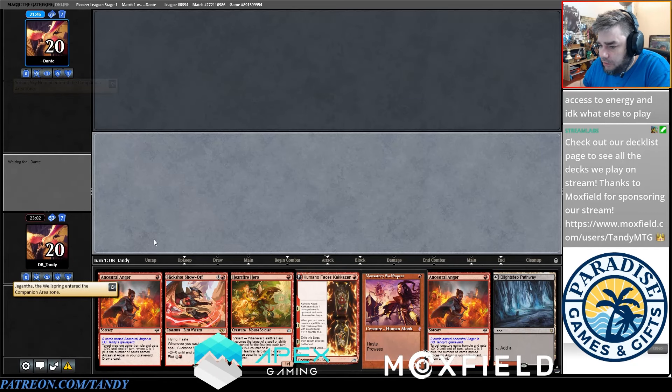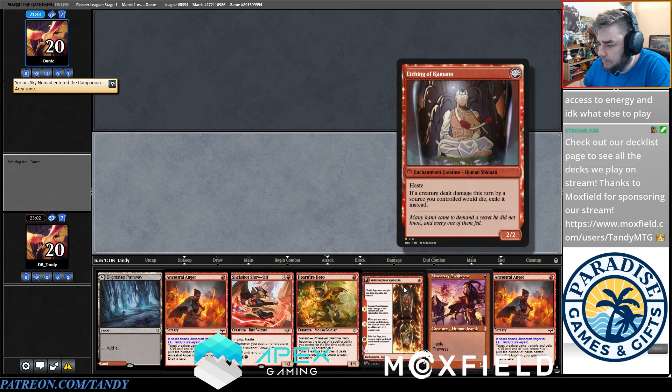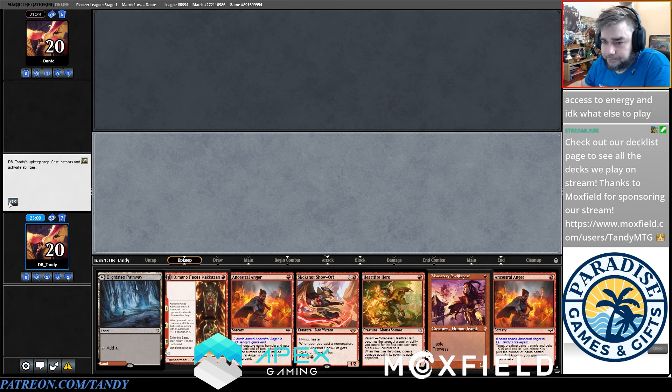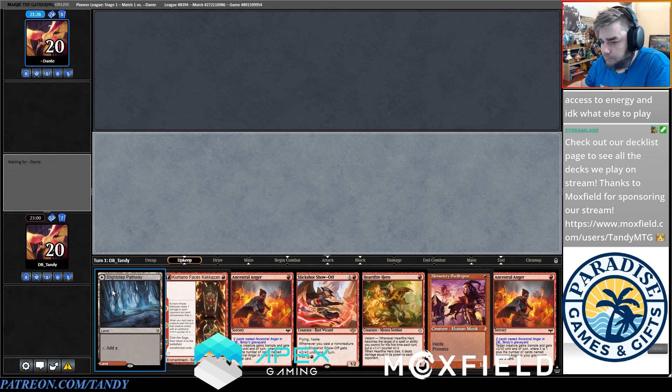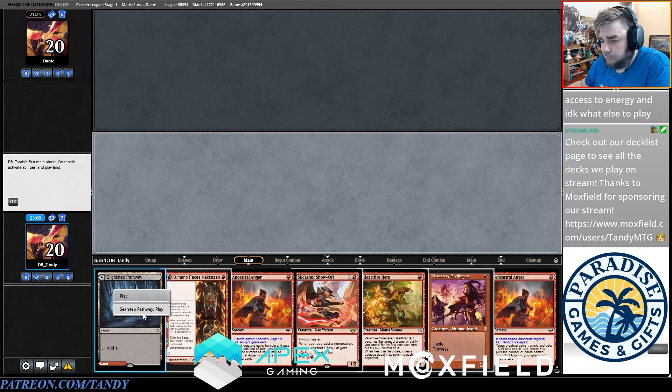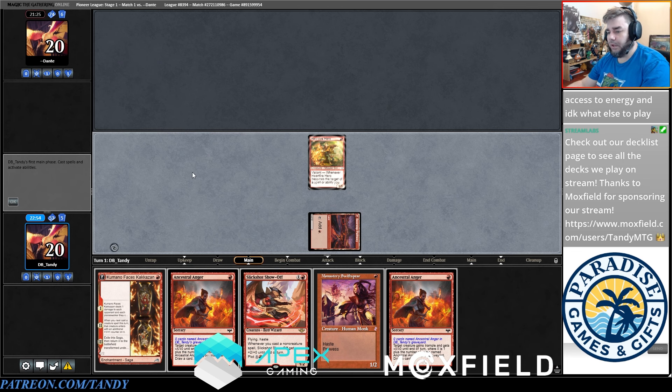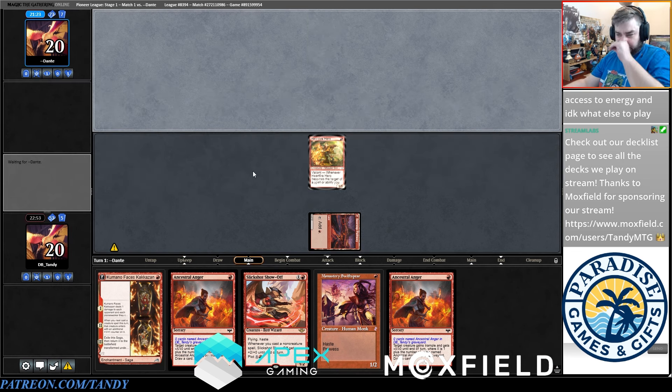I'm going to keep this hand and put back the Swiss Spear — but maybe I should go Heartfire Hero so I can Ancestral Anger it on turn two. That's probably better. If I naturally draw a land I'll go Swiss Spear and Kamano instead of Ancestral Anger, saving Ancestral Anger for the next turn. If I draw a land I'll sequence very aggressively; if I don't, I'll Ancestral Anger this to look for a land.